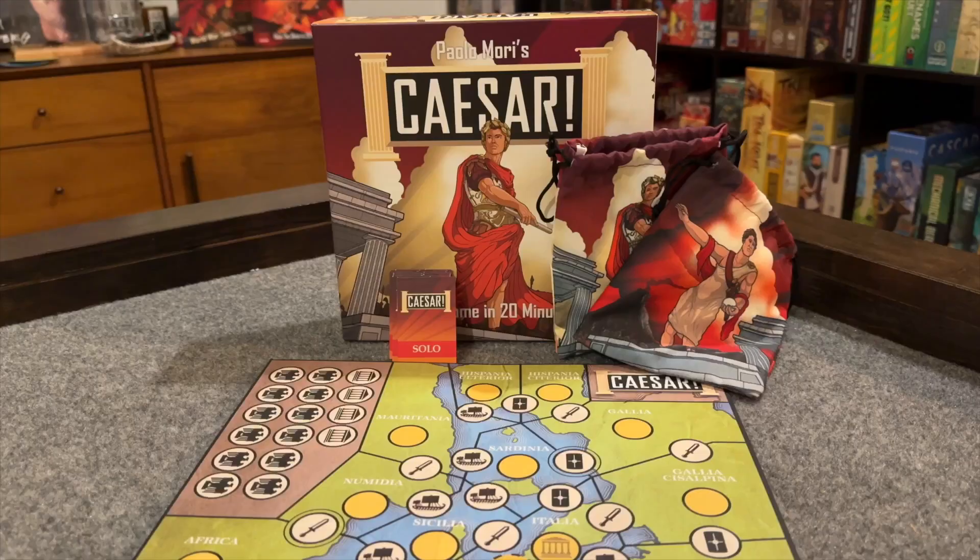Alright, you antisocial weirdos, it's time to learn a game that can play at the ideal player count. Caesar! Seize Rome in 20 minutes, designed by Paolo Mori, with solo rules by Nick Shaw and David Turchi, and published by Floodgate Games, is an area control mini — maybe micro — war game in which you'll play as either Julius Caesar or Pompey Magnus as you battle for control of the Roman Republic as it slips further into a fascist state.